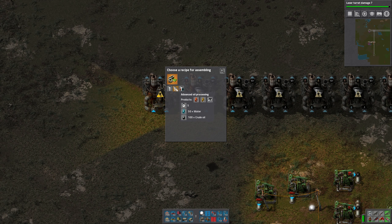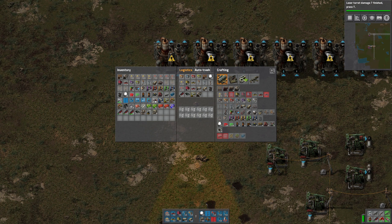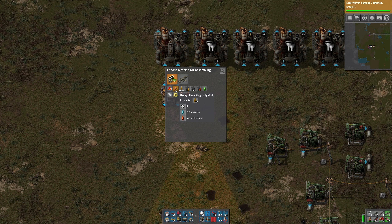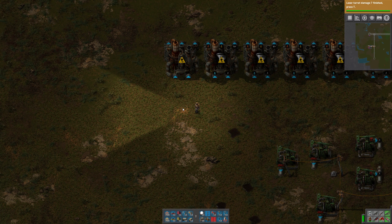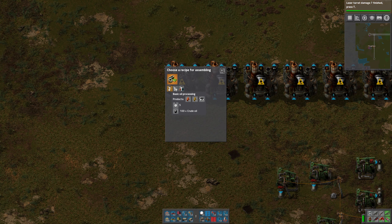So we've got the oil being pulled out of the ground, so I'm going to put a pump on the output for this tank. We'll need to power that up. I'll pump it up here and we'll set up the production here, getting a little closer to the main line so that the train doesn't have as far to travel. I'm not sure how much I need at this point, so I'm just going to start by setting up eight refineries. One thing we have to decide is whether to use basic or advanced oil processing.